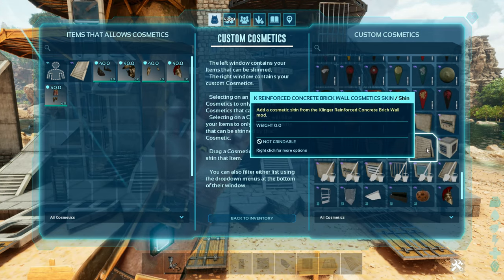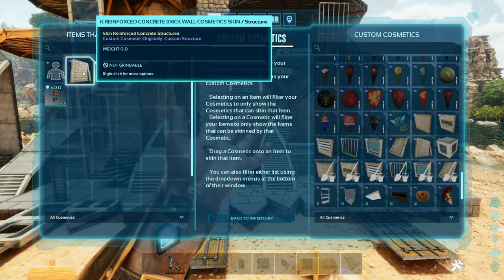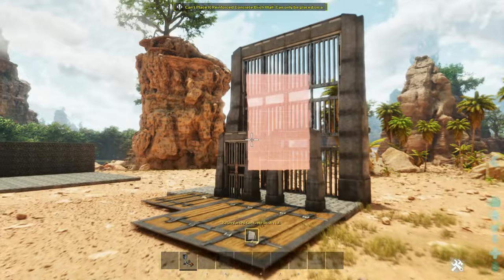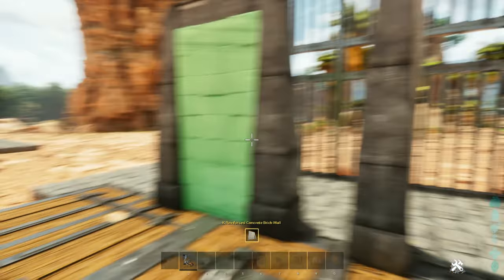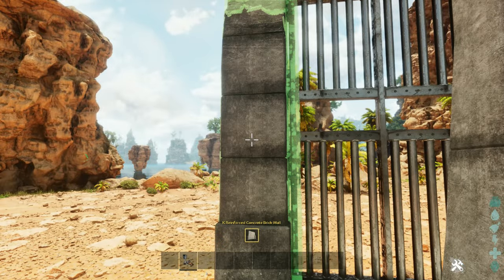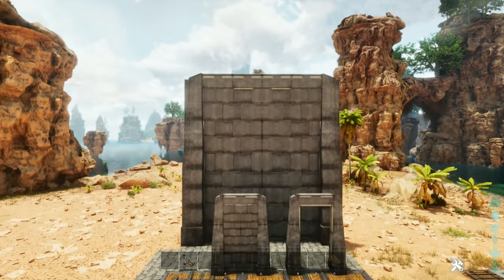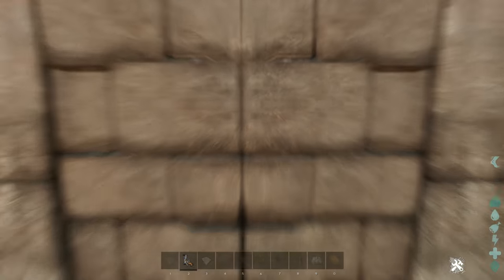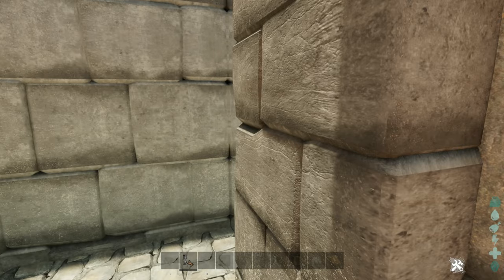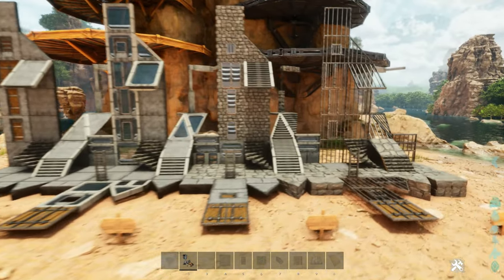And this one is the brick wall cosmetics. Going back to check the dino and Behe gates with this skin. Nice, very nice. So it turns your gates into that wall look. Does it still work as a gate? Yes, it does. Still works as a gate. I like that.